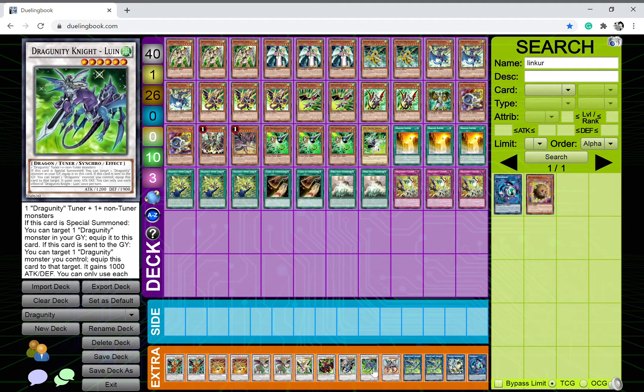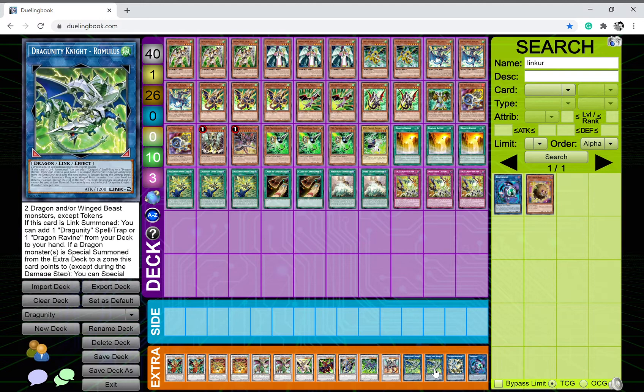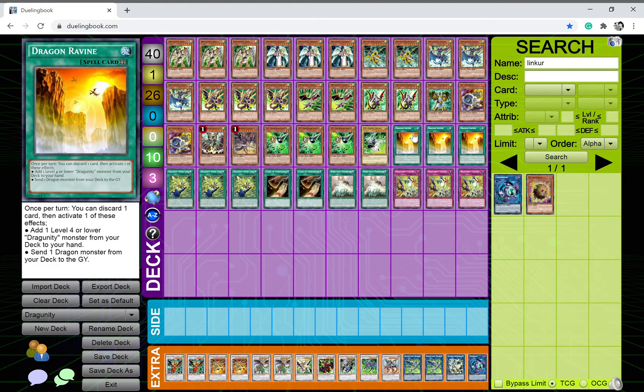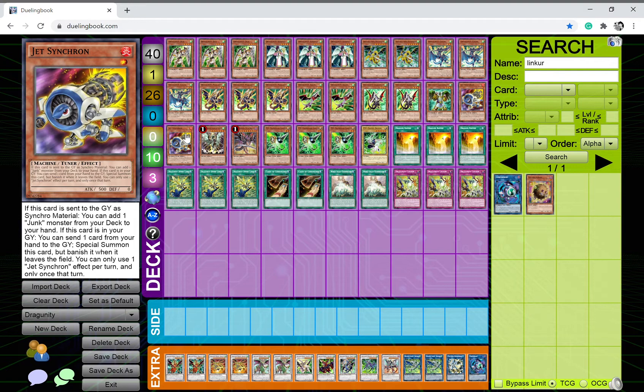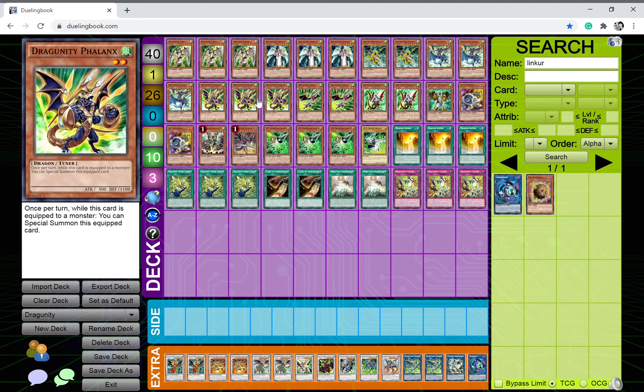I play one Trident Dragion — once per turn you can send up to three cards you control to the graveyard and banish an equal number of cards from your opponent's extra deck. With so many cards that can special summon or equip, it's really useful. I also play one Borrelsword Dragon and one Lyna the Light Charmer — if this card is special summoned you can target one Dragunity monster in your graveyard and equip it. I play two copies of Romulus to search Dragon's Ravine and get combo pieces. Finally, one Crystron Halqifibrax and one Link Kuriboh complete the Jet Synchron engine so I can easily search out Dragunity tuners and use their effects.